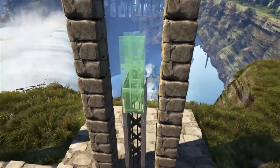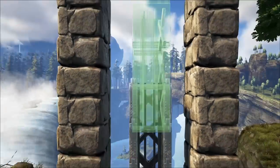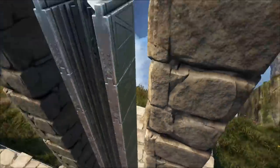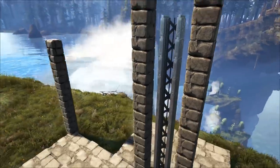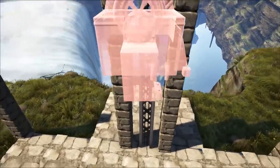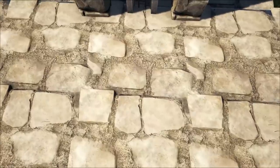Now it's time for the elevator track. This can be tricky — it may want to switch directions on you, so play with it until you get it the way you want. This is expensive, so be careful. You're going to build a total of six elevator tracks high and it should look like that.